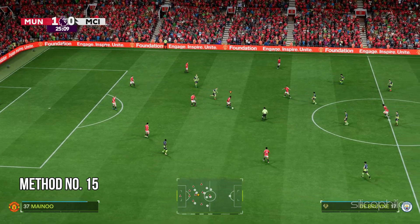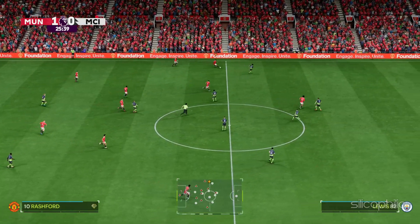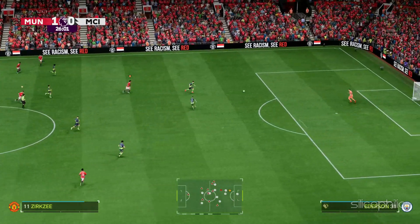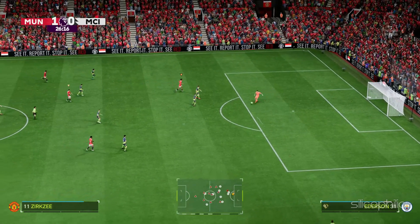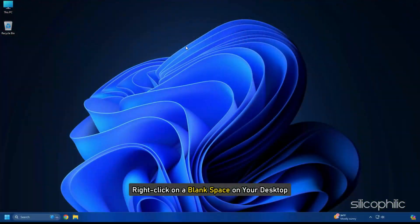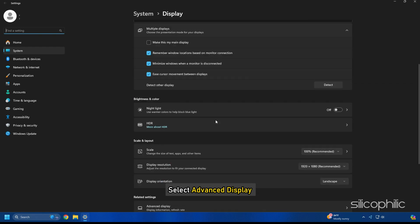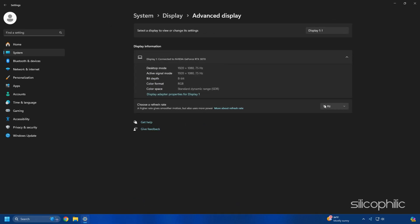Method 15: Set the highest refresh rate for your monitor. You should choose the highest refresh rate your PC monitor supports while playing FC-25, as this ensures a better gaming experience. Right-click on a blank space on your desktop, select Display Settings, then select Advanced Display. From the drop-down menu for Choose a refresh rate, set the highest rate your monitor permits.